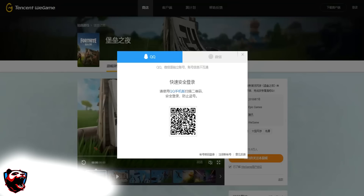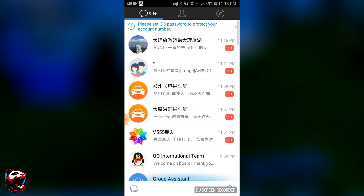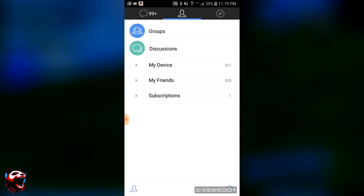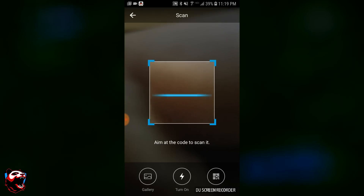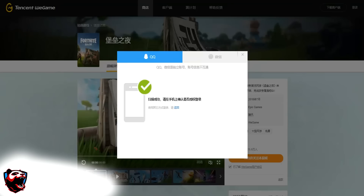Go ahead, pick up your mobile device, go into the app store, and search for 'QQ International.' You're going to see the little penguin icon — install that. Once you have it installed, sign in with your credentials. Then go all the way to the right-hand side and click where it says 'QQ Scan' — it will give you a scanner to scan a barcode. Put that on top of the code that you saw on the WeGame page and scan it. Once scanned, it will give you a screen showing a check mark indicating you did everything correctly.